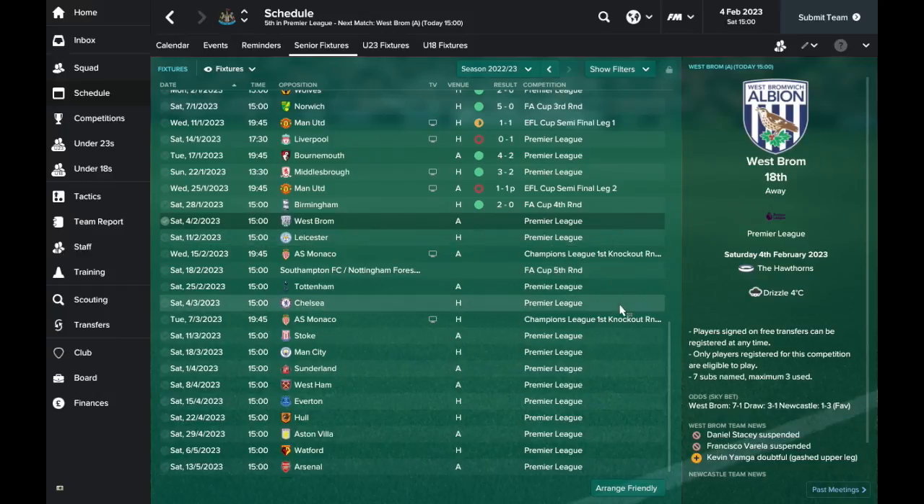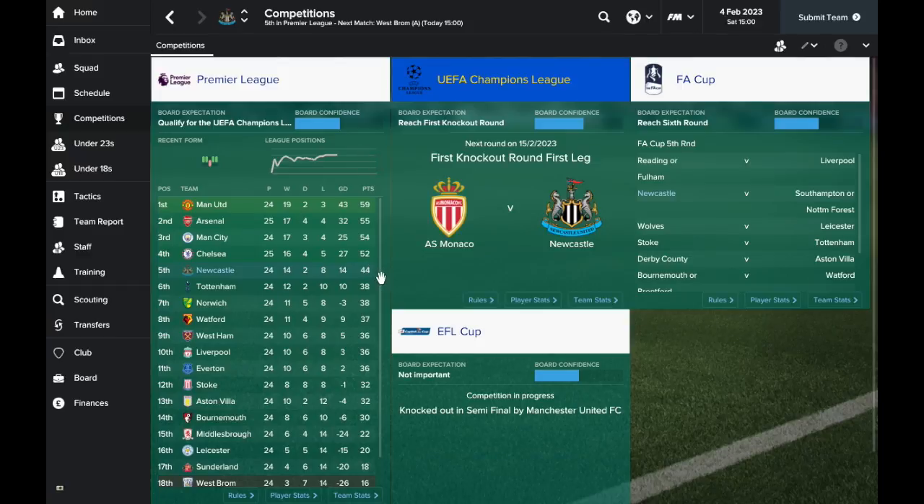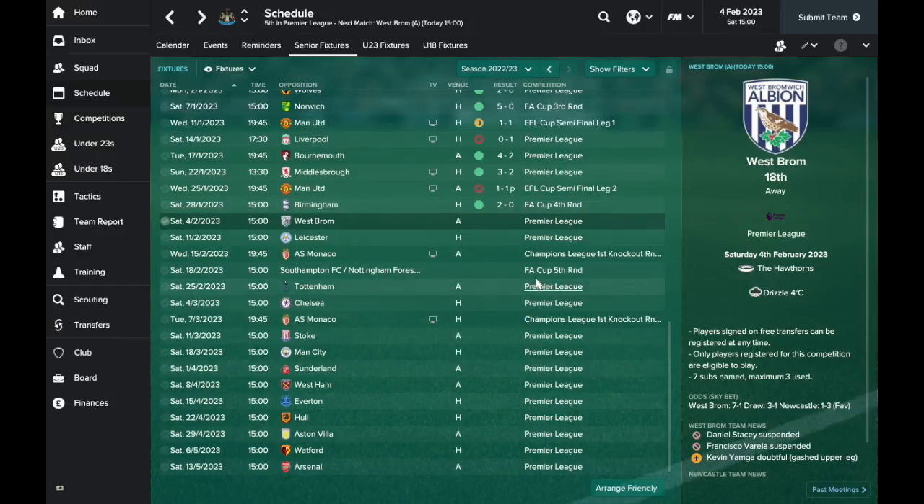We've got four league games and an FA Cup 5th round match against Southampton or Nottingham Forest. We've also got that big Champions League knockout round match against Monaco — we're away from home first, then we'll bring them back to St. James' Park, where hopefully we'll be able to turn over any deficit. But first things first, we need to take on West Brom. If we win this game, we'll be just 5 points behind Chelsea, which is not insurmountable.